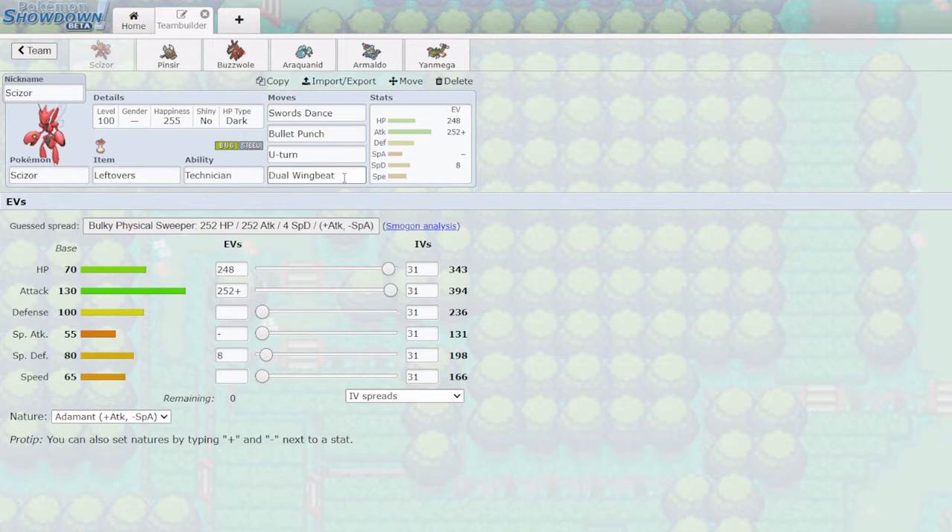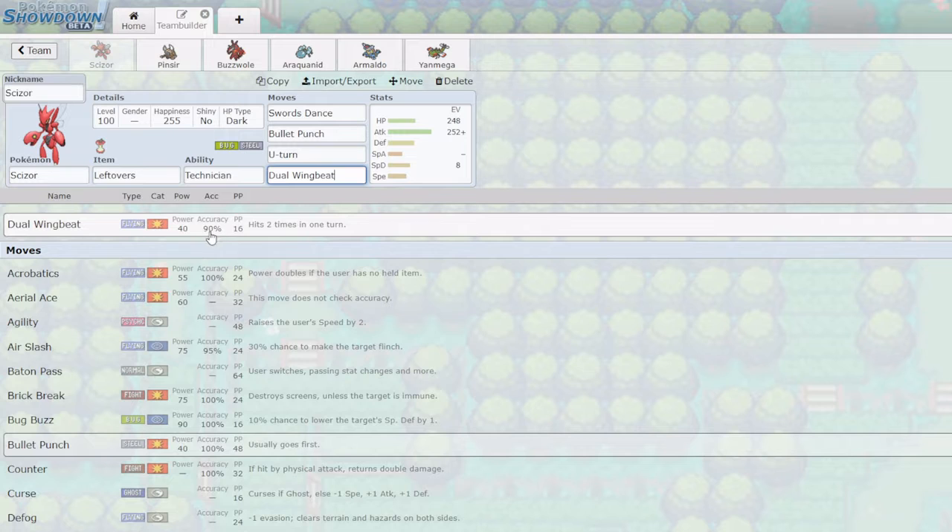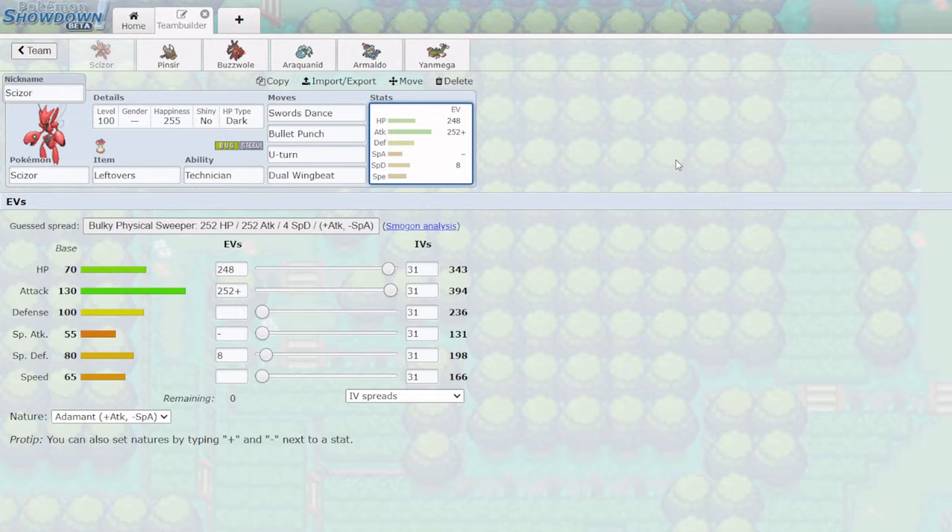Finally we have Dual Wingbeat — its accuracy isn't the best but it is Technician boosted, so it's 60 times 2, which is pretty nice. The fact it hits twice means we can break things like Focus Sashes and Sturdy, and it can take care of things like Volcarona which give my team a lot of trouble. For the stat spread, I've gone for max Attack with an Adamant nature to maximize damage from Bullet Punch and Dual Wingbeat, especially after Swords Dance. We also went max HP for a slightly bulky Scizor, since its Steel typing lets it eat Rock and Flying type attacks neutrally.